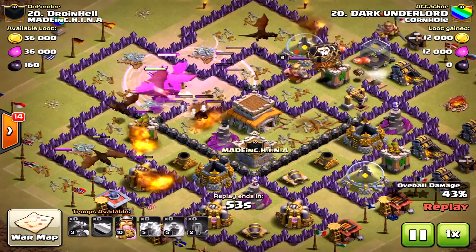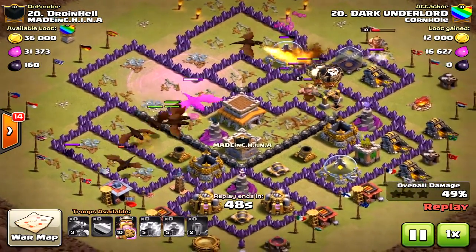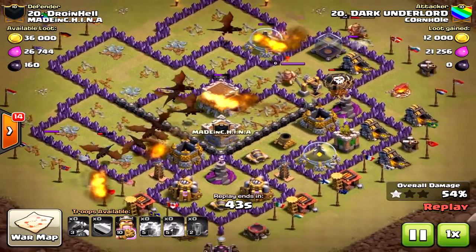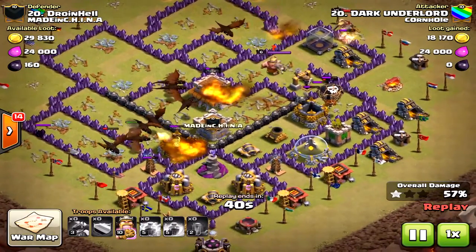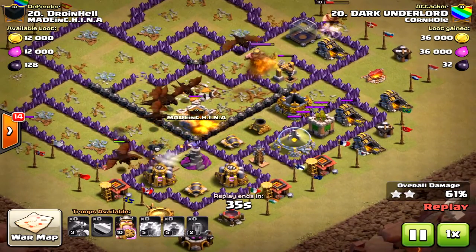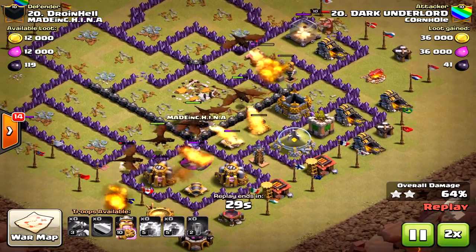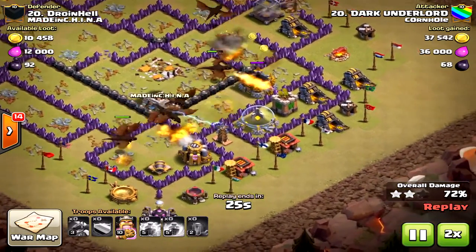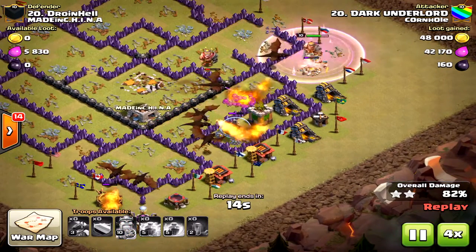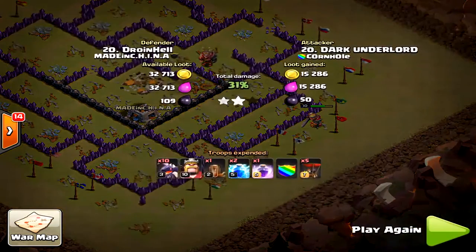You can't really blame them there for that. At the Town Hall 8 level your options are pretty limited — most attackers are using dragons. They are beasts, especially because most people don't know how to set up a proper dragon base layout. This is not the best one, as I said. As you can tell, this raid is over — total three-star destruction. Nothing's gonna stop these dragons. Great attack, Dark Underlord, for that three-star attack. That's how you funnel dragons.